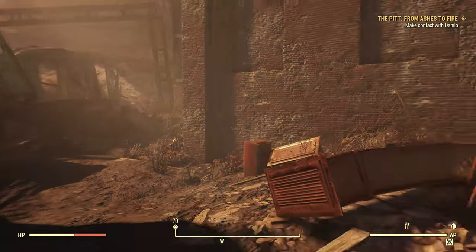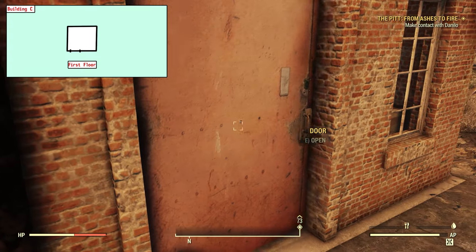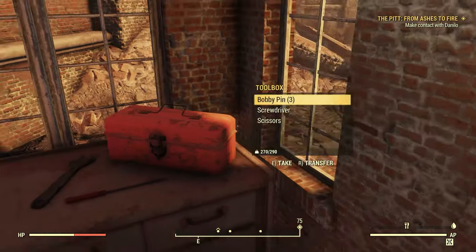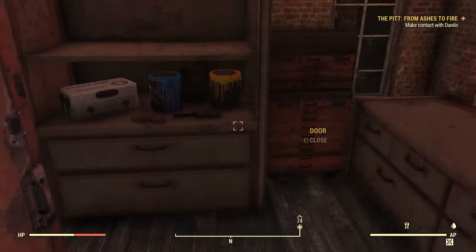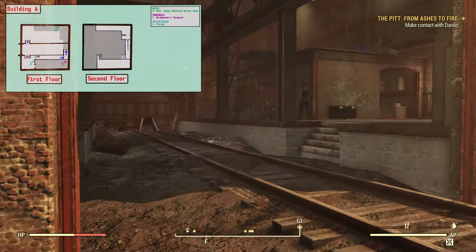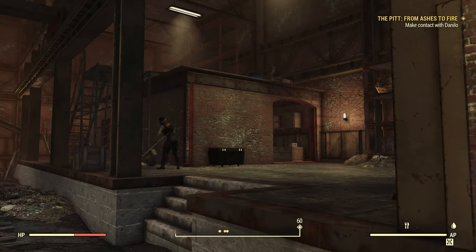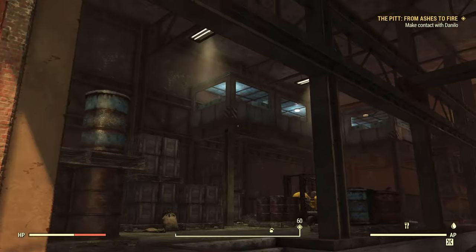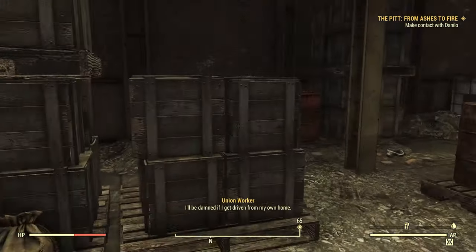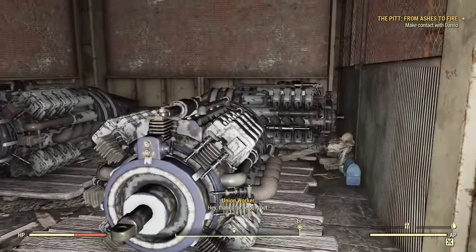Nothing else to see over in that direction. Coming back this way, let's take a look inside Building C — the smallest building labeled. There's a little bit of junk and some containers, and that's basically all. Moving on to Building A: where the rail line goes in, we've got two ledges, a small structure inside, and an elevated office up above. Up in the storage area there are crates, barrels, a forklift, and some old motors — possibly replacement motors for the trains.